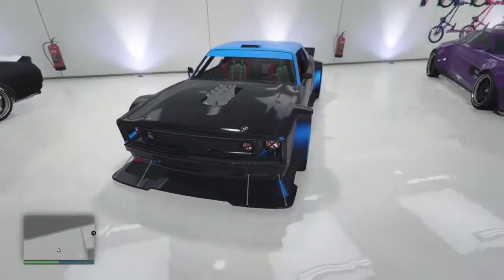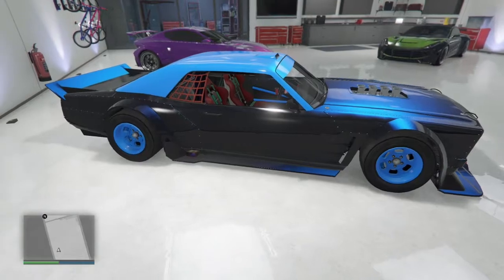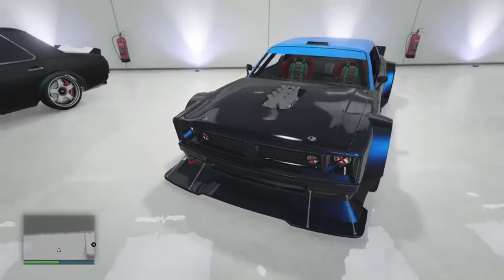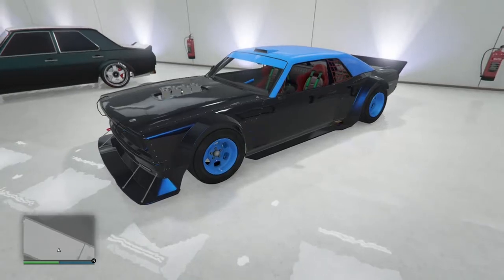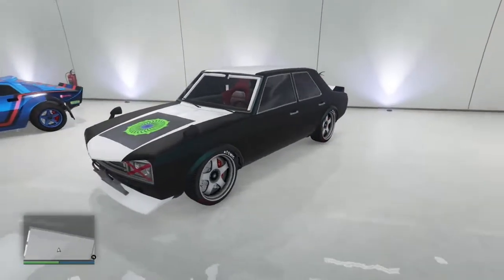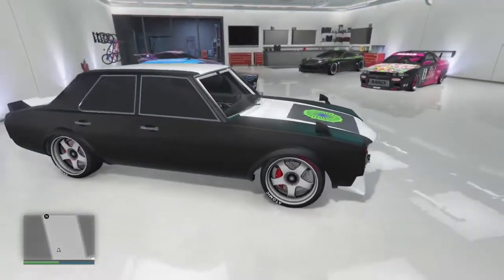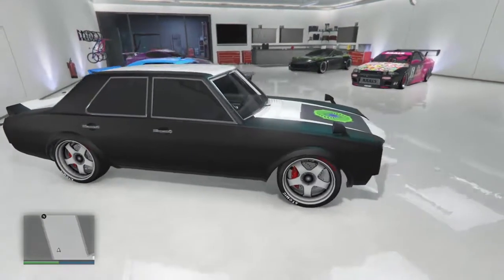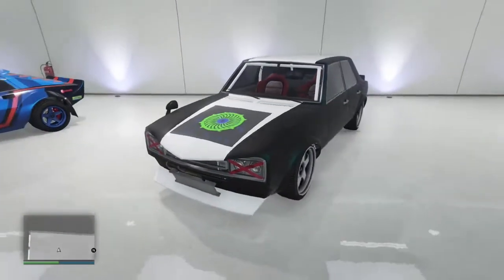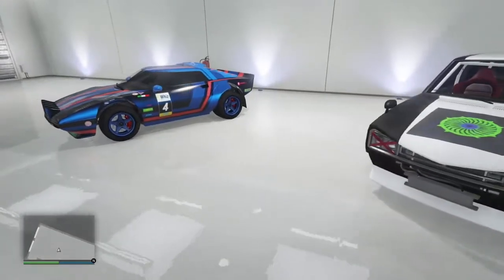This upgraded Mamba is crap — once they gave us the upgrade it ruined the car. I love the Mamba, but they put it in the Sports Classic class when it should be Muscle, and there are so many better Sports Classics. We've got the Warraner, one of my original glitch cars — the emblem is supposed to be the IGN logo because it matches with the red cross insignia. If you need a nice cheap car to drift in, that'd be a good choice.